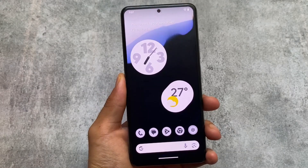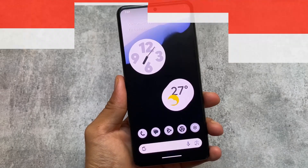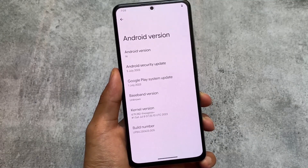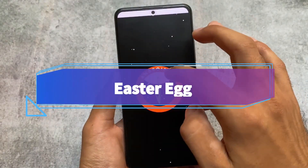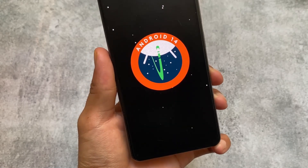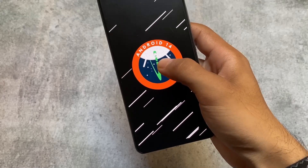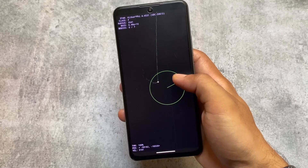Finally, Android 14 Beta 4 is now released. The major change in this update is the easter egg — it's finally included. This version has the July security patch. In previous updates like Android 14 developer previews and betas 1, 2, and 3, the Android 13-style easter egg was used, but with Beta 4, the Android 14 easter egg has finally rolled out. It looks like Beta 5 may be next, followed by stable Android 14.